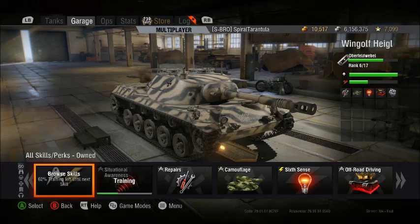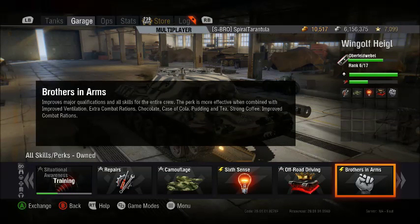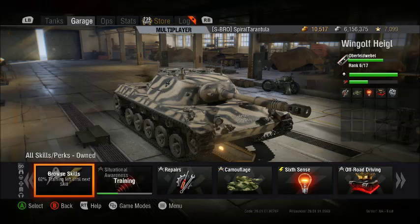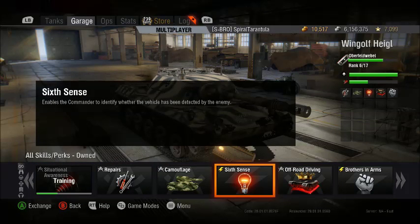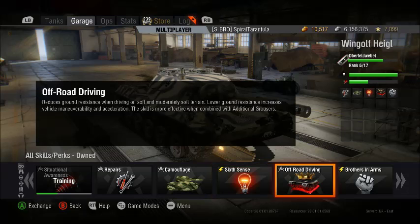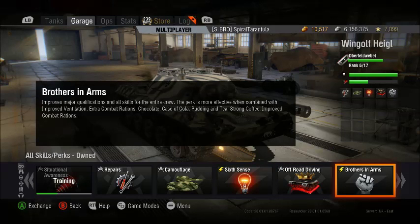The 6th skill I would recommend is taking Brothers in Arms. Brothers in Arms is a perk, so it does not get any benefit until it is at 100%. Why wait so long? I tend to take skills early on and then take perks afterwards — minus 6th Sense, because 6th Sense is probably the best perk in the game. So I always get at least one or two skills on my crew before I take Brothers in Arms. But again, this is just what I do — feel free to do whatever you want with your tanks.